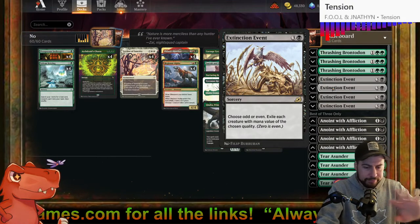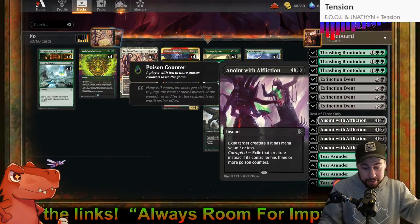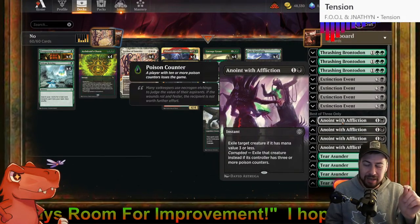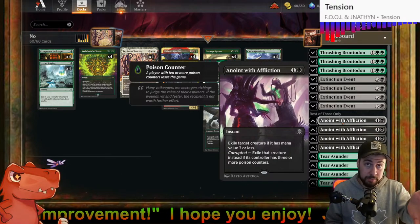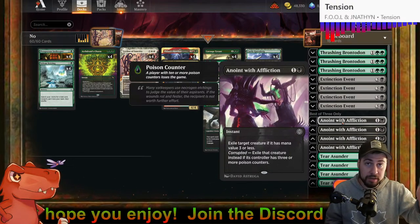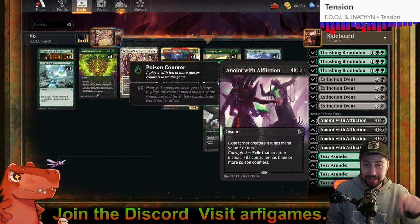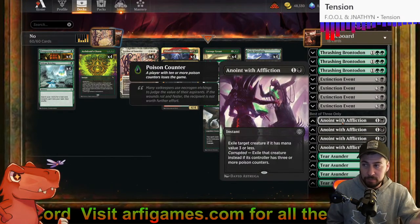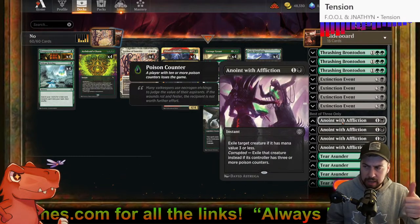Being able to just say goodbye to Vein Ripper would be nice. And Anoint with Affliction — I've used it a little bit in the past. Mainly this is going to be against Amalia. Selfless Savior giving indestructible doesn't matter here — for one black we exile a creature with mana value three or less. That's a lot of creatures. It's not destroy, so the Selfless Savior sacrificing itself to give Amalia indestructible doesn't matter — she's gone.